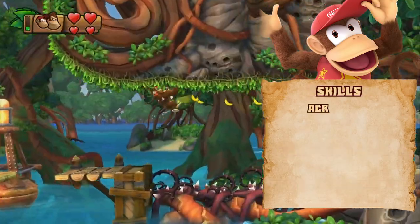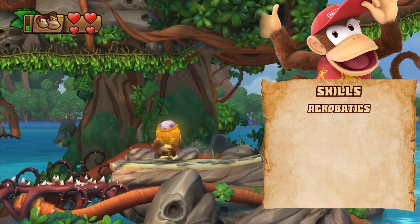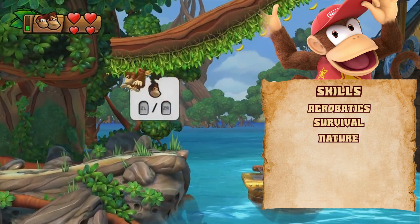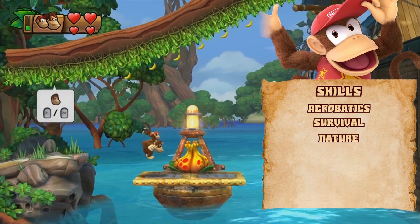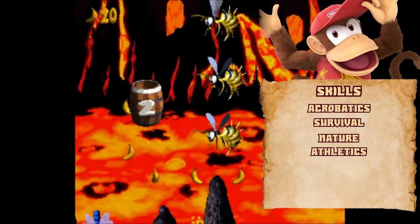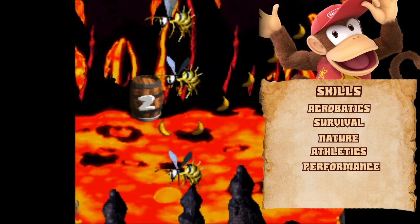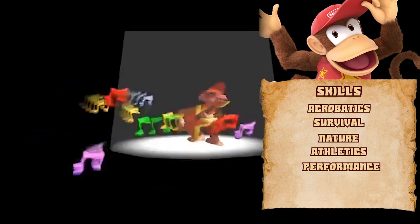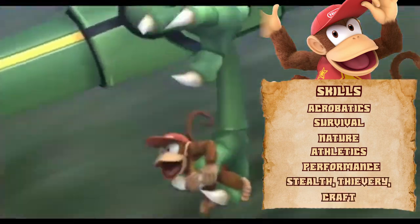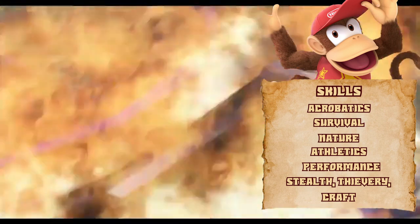Next up, some skills we need to work on. Acrobatics — that's the big one. No one can zip and flip around the battlefield without being legendary. Survival and nature will also be important, allowing Diddy to thrive in any environment. Because Feral Child and ranger give us survival and nature, we get five other skills of our choice. Taking athletics was an easy choice, but boosting it to legendary might admittedly not be the right decision — but climbing, jumping, and swimming are integral to Diddy's games, so I agree with my initial decision. Performance is a must; nothing is more important to me than Diddy's guitar, so we need to have it. This is non-negotiable. Stealth, thievery, and craft are the only other skills that really make any sense.